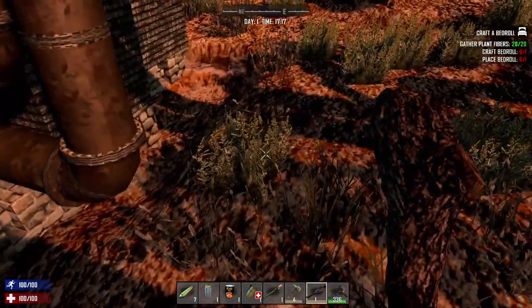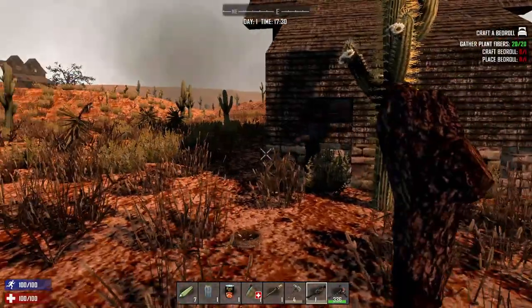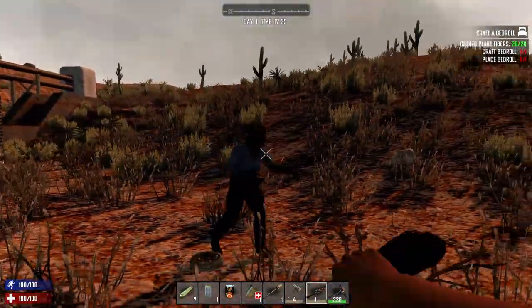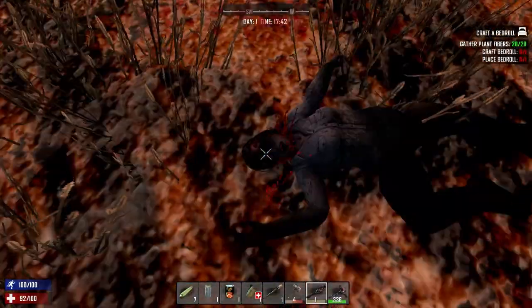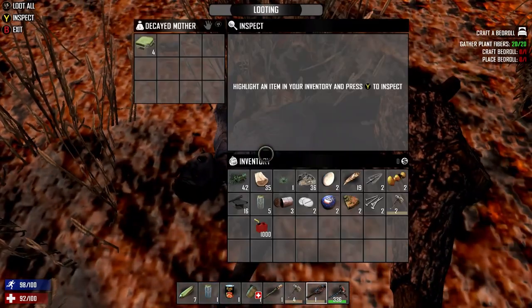With zombies, I usually like to take care of them right away so they don't sneak up on you. Don't attack with your axe because it will do less damage. Use your club — they'll hit you back, but then they get knocked down. While they're on the ground, just keep bopping them a little bit and then boom.